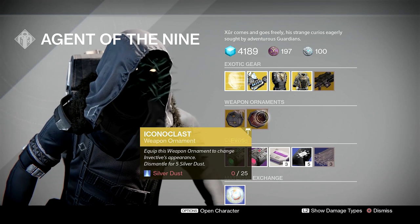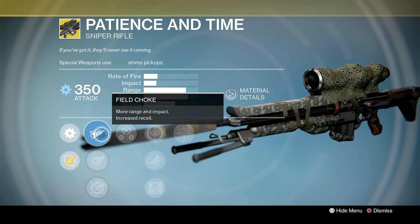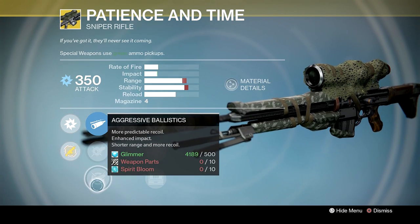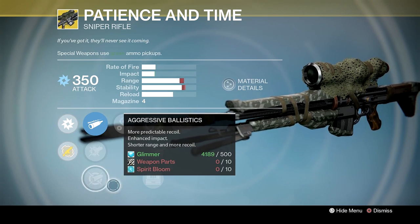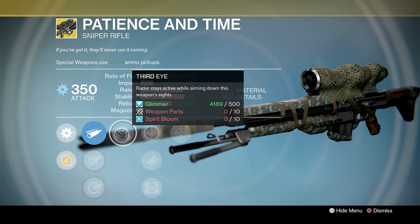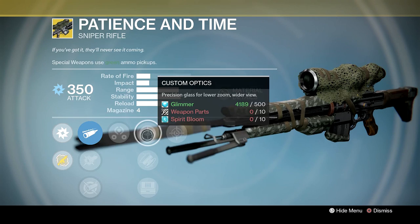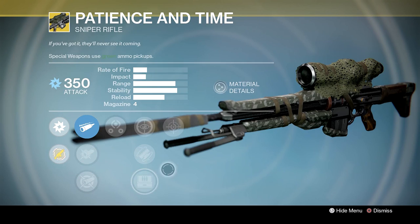Patience and Time has arc damage. Ballistics options include field choke for more range and impact with increased recoil, CQB ballistics for greatly reduced recoil with a significant penalty to range, and aggressive ballistics for more predictable recoil with enhanced impact but shorter range. It also has Third Eye — radar stays active while aiming down the weapon's sights — and custom optics precision glass for lower zoom and wider view, fitted stock for increased stability, and field scout which increases your carried ammo capacity.